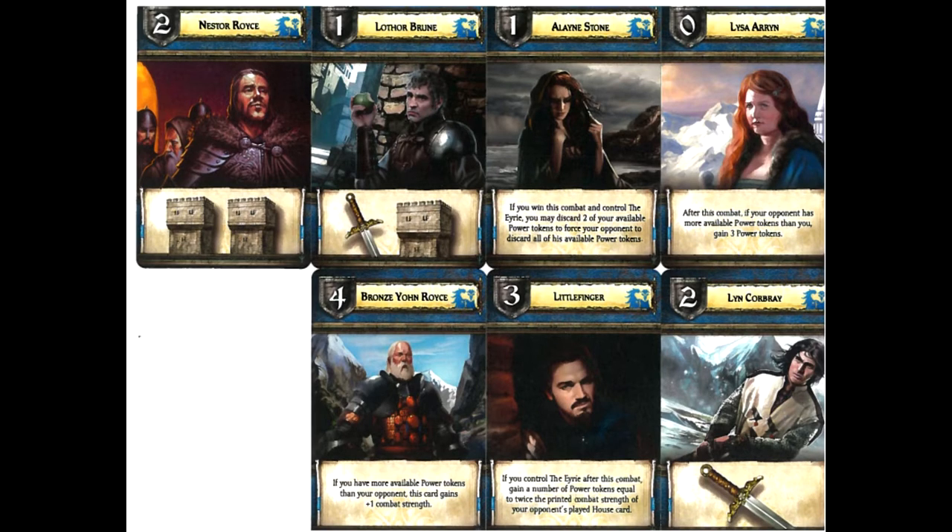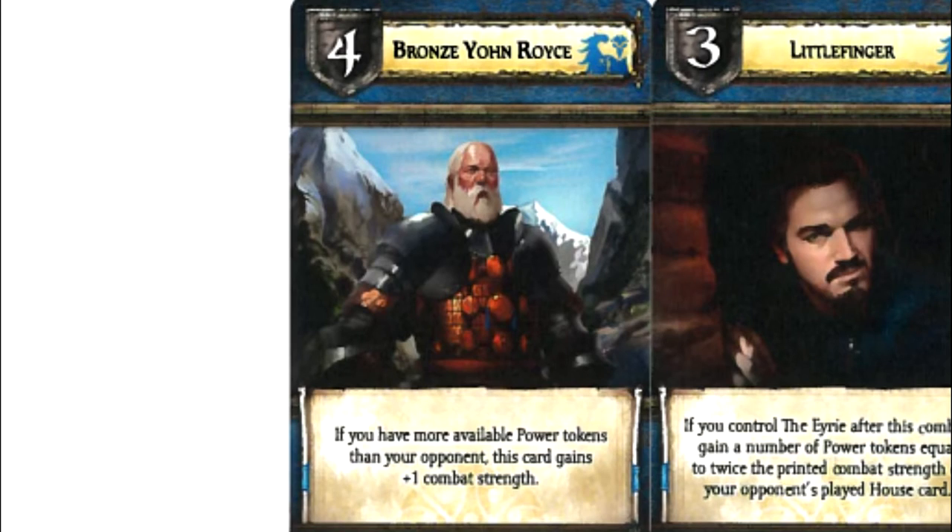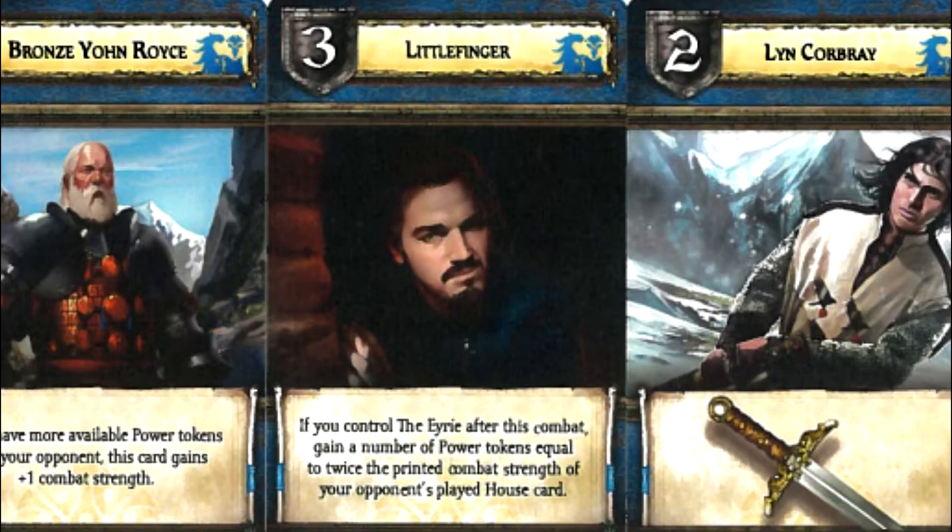The most powerful numeric value of the Arran cards is Bronze Yon-Royce, whose text ability is: if you have more available power tokens than your opponent, this card gains one combat strength. So again, this really shows the synergy — you want to have as many available power tokens as you can. Their level 3 is Littlefinger, and if you control the Eerie after this combat, you gain power tokens equal to twice the printed combat value of your opponent's played house card. It's not even based on whether you win or lose — you still have to control the Eerie. So this is actually a pretty interesting card.